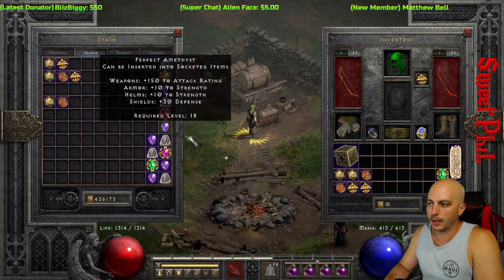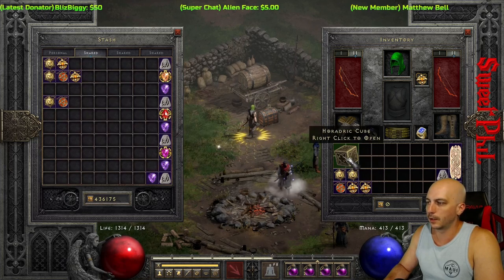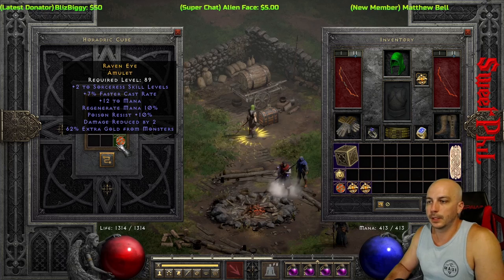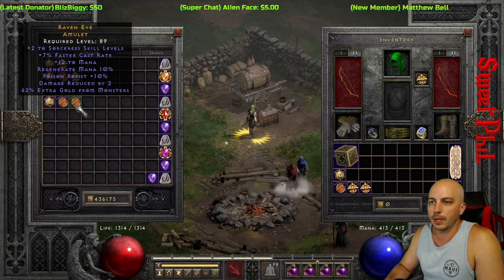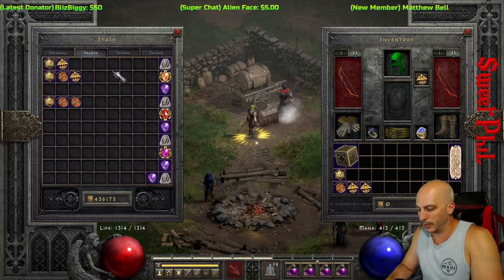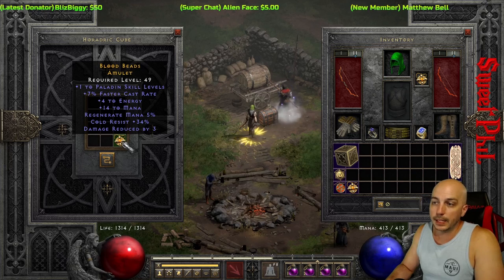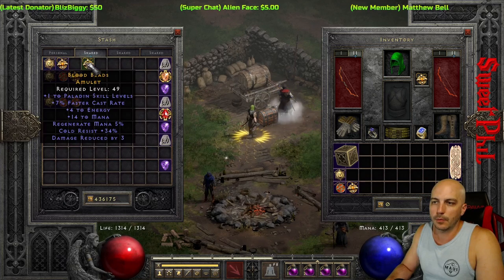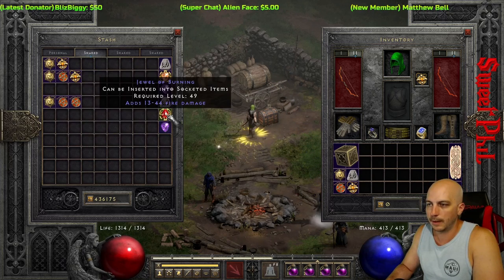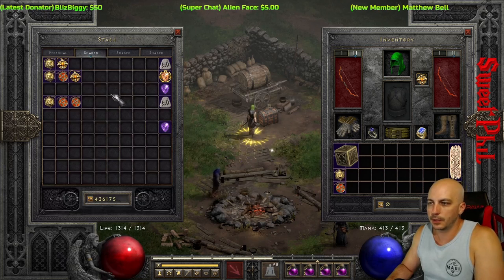Two to shape-shifting for the druid — get that trash out of here. Not a bad two to sorceress, a little bit of poison on it, not a ton but a two to sorceress skills nonetheless. Just a little poison, the other stuff, low gold find. One to paladin — probably better than the other one, not that it's a big deal either way. One to necro with 8 all res — toss it.